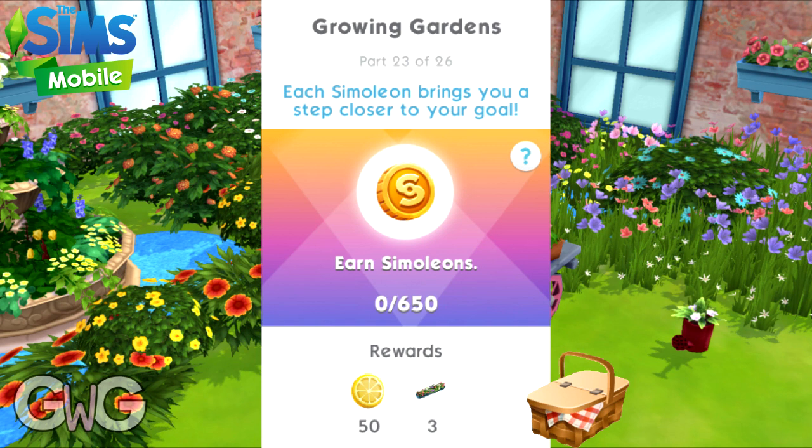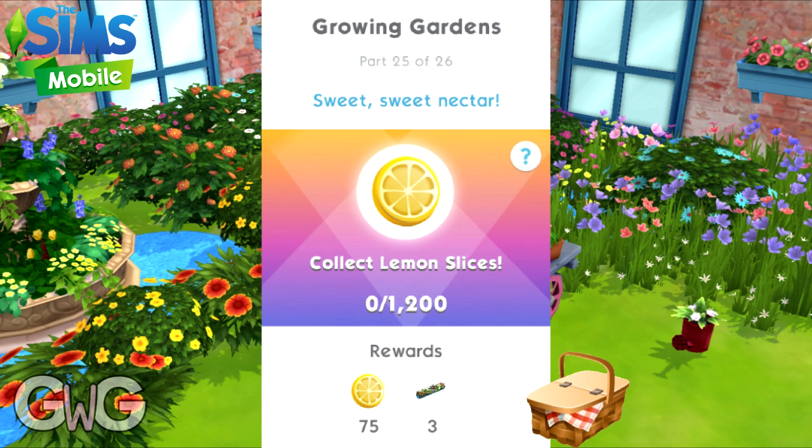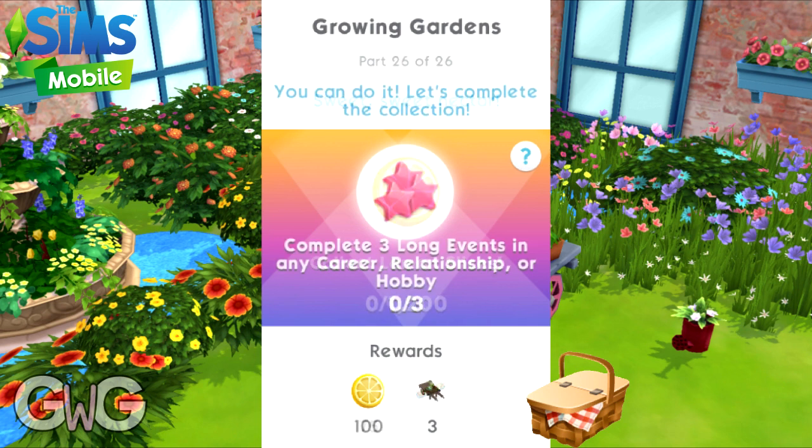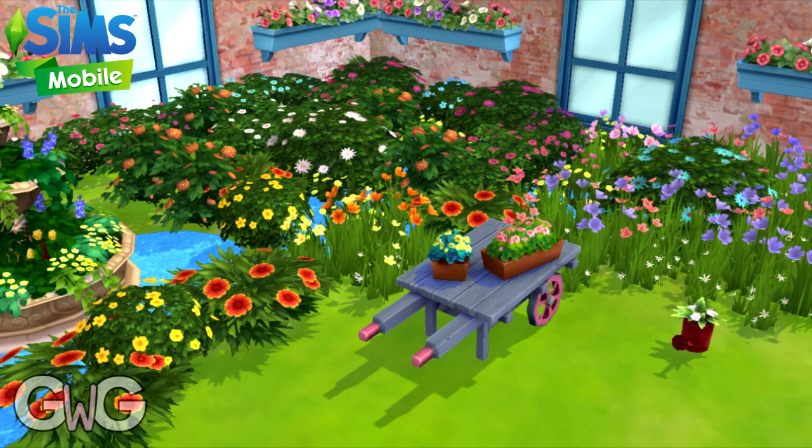Part twenty-three: earn 650 simoleons. Reward: 50 lemon slices and free grand flower boxes. Part twenty-four: complete all llama zoom tasks and collect rewards. Reward: 75 lemon slices and free grand flower boxes. Part twenty-five: collect 1200 lemon slices. Reward: 75 lemon slices and free grand flower boxes. The final part, part twenty-six: complete three long events in any career, relationship, or hobby. Reward: 100 lemon slices and free items — the grand flower box, the gardener's cart, and the gushing flowers fountain. That is the final prize for completing this quest.